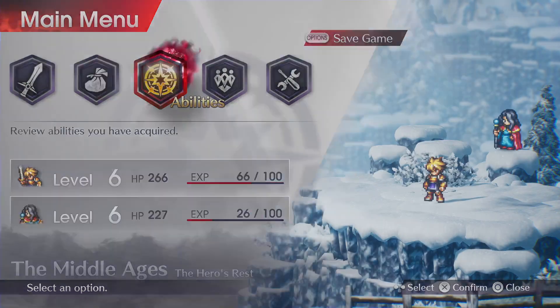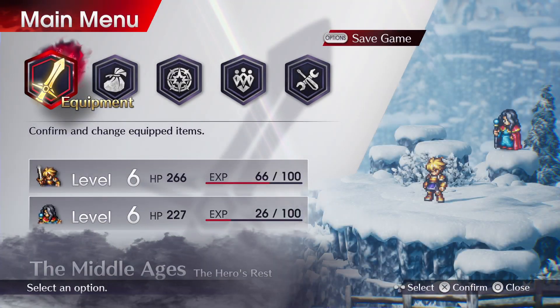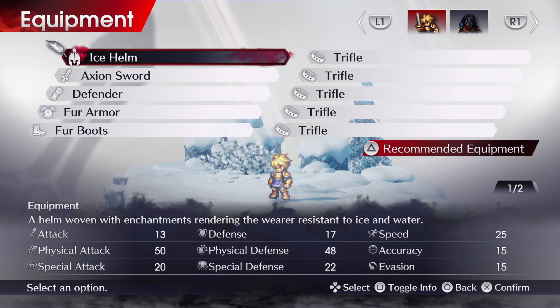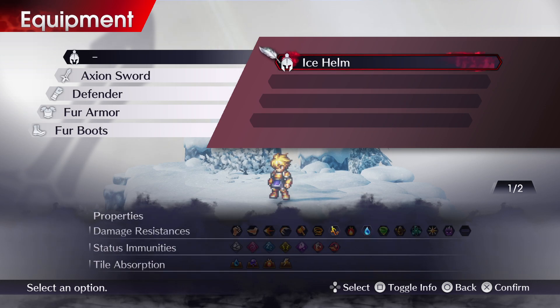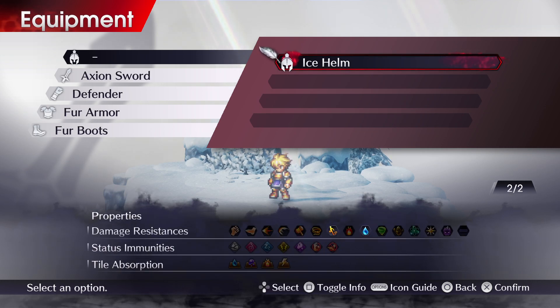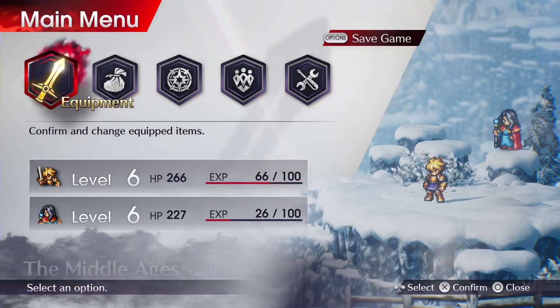I have also defeated some of those bears — figured out a good strategy for it. And I got the Ice Helm. Defense and special defense up, and it also gives water resistance. It doesn't help with water tiles though, so that's unfortunate.